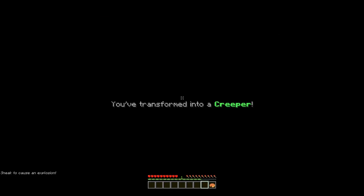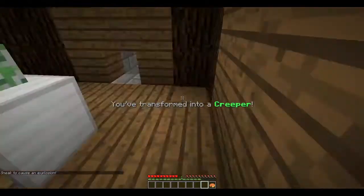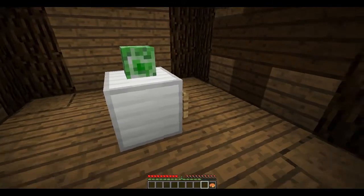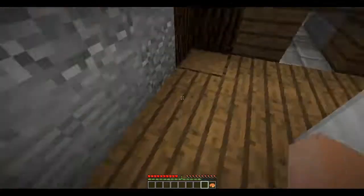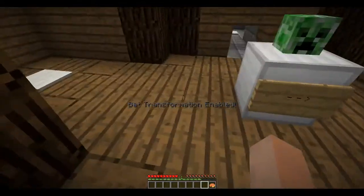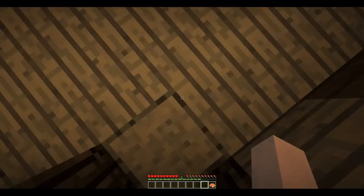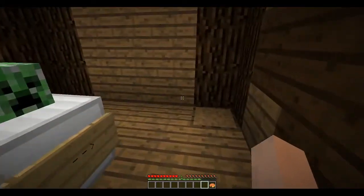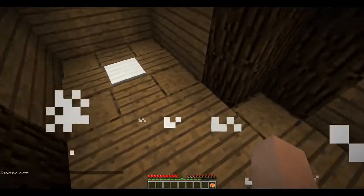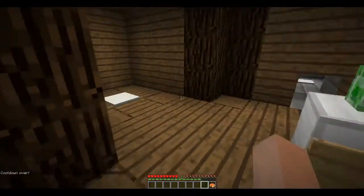Now I got the creeper transformation. I can also click the big sign because I placed some invisible villagers there, and with that I can detect right-clicking. Now I am a creeper. If I am a creeper I can cause an explosion by sneaking — it just checks for the sneak timescore of the player, and if that is at least 1 then an explosion will be caused. There is also a cooldown. And if you press shift and cause the explosion while at exactly the right position, it will simply break this wall with a fill command.